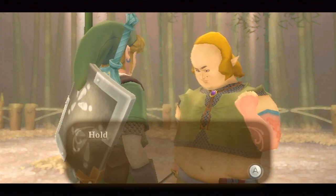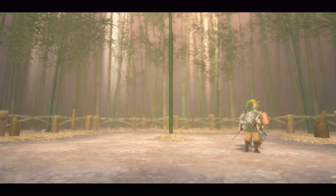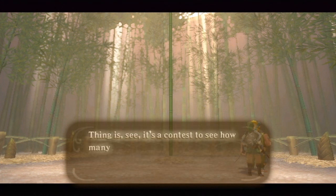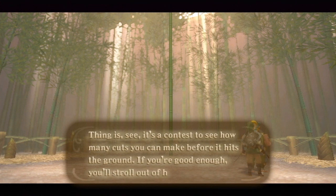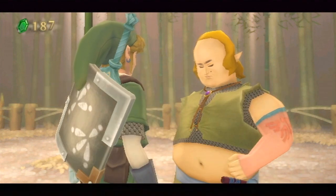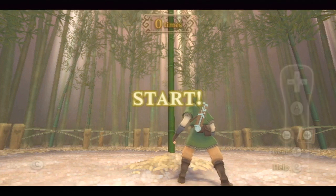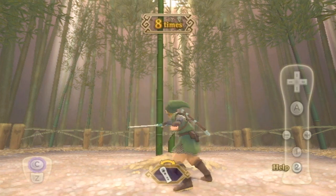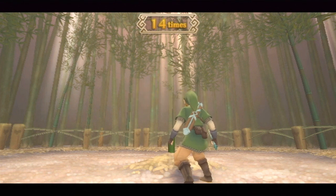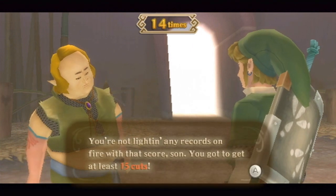Sure, I guess we can. This is a spirit - chop away, boy! You're going to take a swing at cutting down the big old bamboo right there in the middle of the room. I can't wait to see how many cuts you can make before it hits the ground. If you're good enough, you'll walk out of here with a prize - you can really see what you're made of. So I got a score of 14. Not lighting any records on fire with that score. You've got to get at least - okay, I'll look at that and take again.